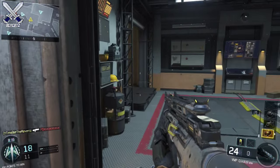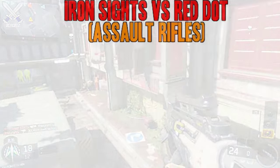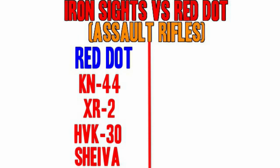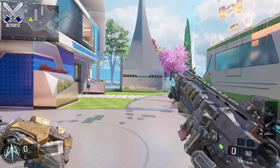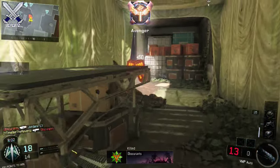One thing I want you guys to look out for is if the red dot sight is actually increasing your view path or making the recoil on the guns more controllable. For the assault rifles that should require a red dot sight, I came up with the KN44, the XR2, the HVK30, and the Sheiva. You're going to notice on some of these weapons as I'm switching from the red dot sight to the iron sight, it's really not affecting the gun too much and the iron sight is already really good.